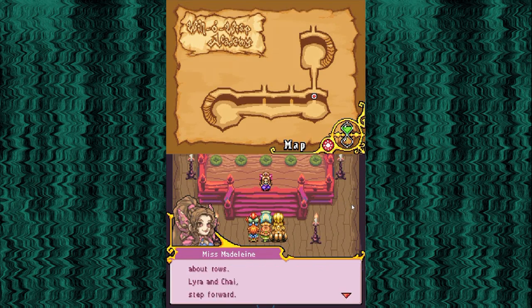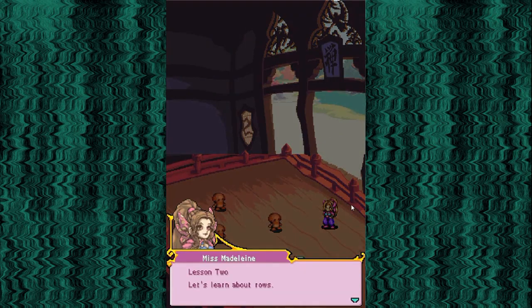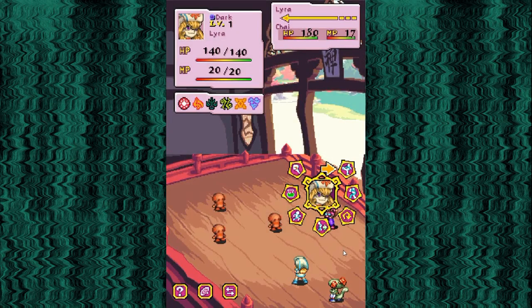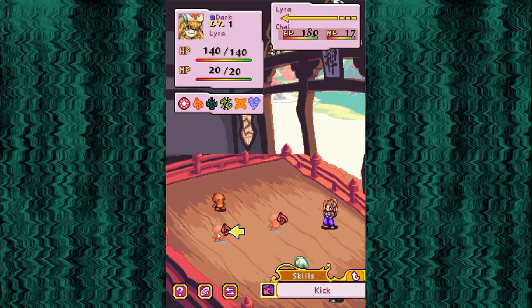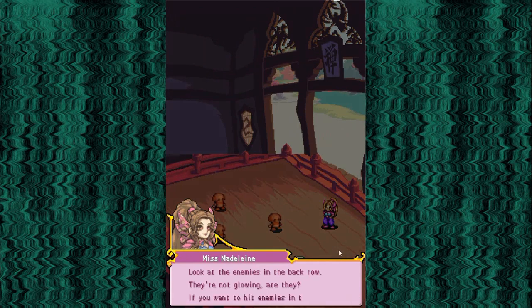Lesson two. Let's learn about rows. 'Lyra is in the front row, and Chai is in the back. Your enemies will sometimes be split into two rows too. Everything I taught you about attacks and magic can be used from the front row. However, some attacks like kick and tail swipe can't hit enemies in the back row - the enemies in the front row are in the way. If you want to hit enemies in the back row, you have to take out the enemies on the front line first. Physical attacks have to target the closest enemies, but magic can target the back row as well. But hey, you're all wizards, so I expect you to use that magic like it's going out of style.'